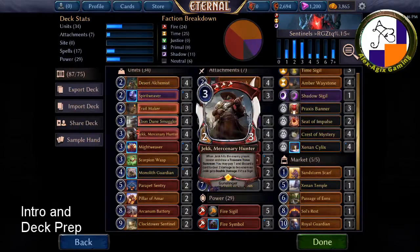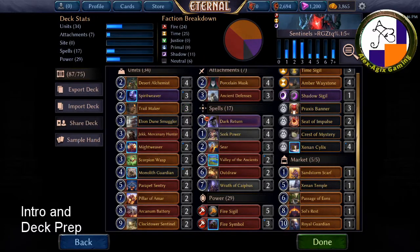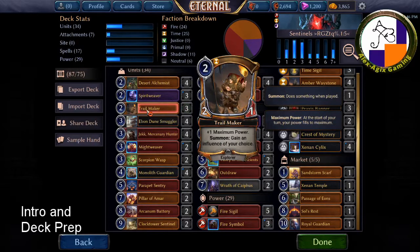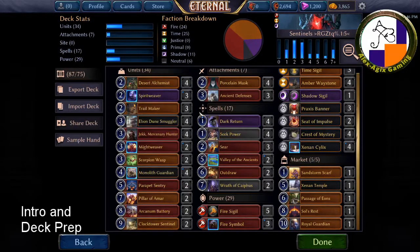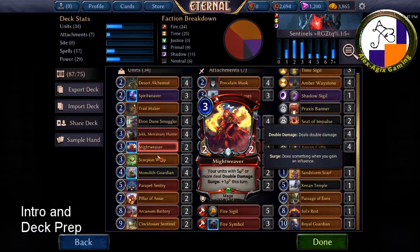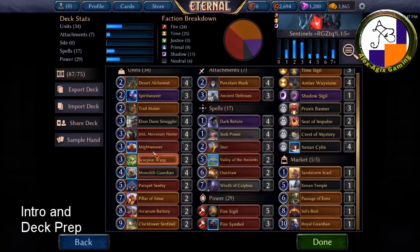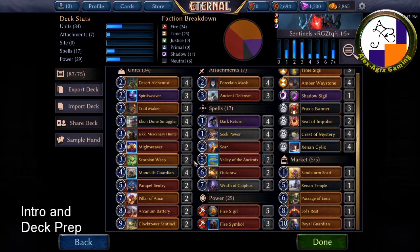There are three different ways you can effectively play Sentinels. One is you find some of the cheaper Sentinels to build up your early game and then have some interruptions and spells. Another way is to have Explorers that support and lower the cost of Sentinels and boost them. Then there's a third way where you just throw in the best lower-cost cards you can to support the Sentinels. That last approach is what I do here.